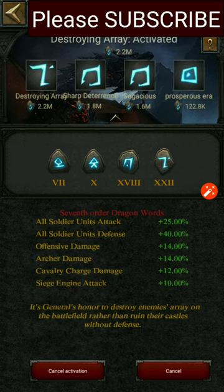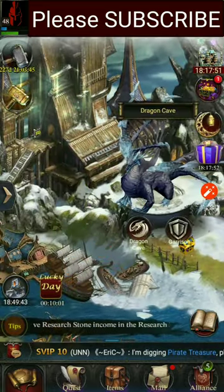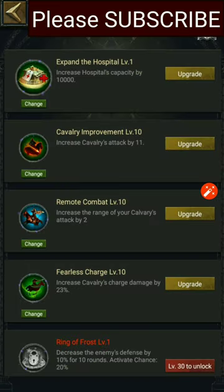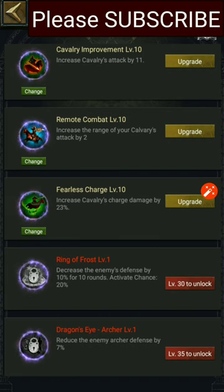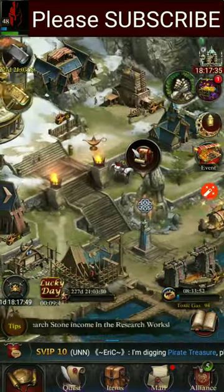Then go to your Dragon Cave. The blue dragon skill called Fearless Charge can give you 23% cavalry charge damage. If you upgrade it, you can get 23% cavalry charge damage from there.